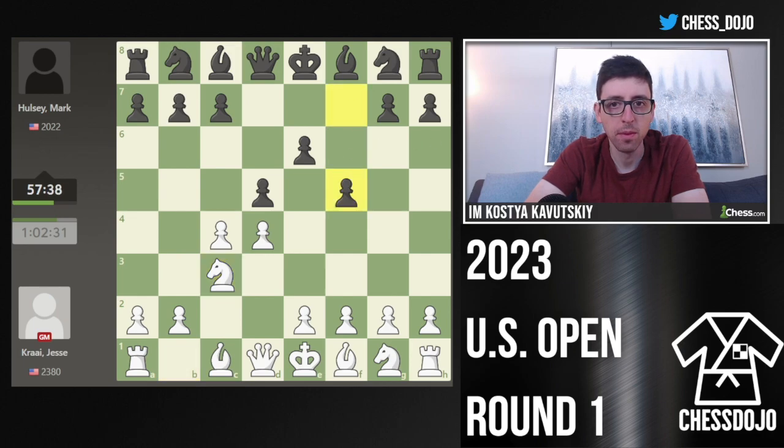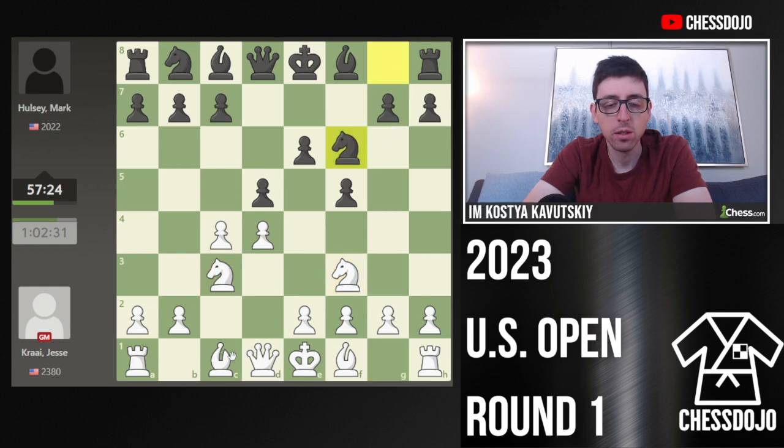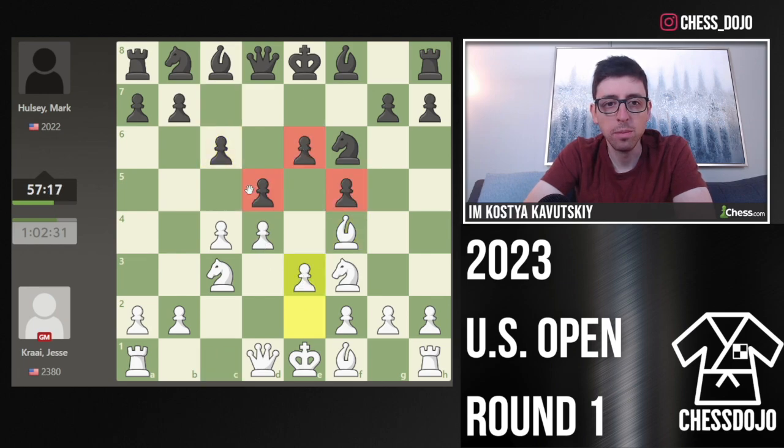F5. When he played F5 I was like, okay, cool. So Knight F3 — I feel like this is a pretty reasonable setup for white here. Knight F6, Bishop F4, C6, E3. So essentially he's playing a stonewall.